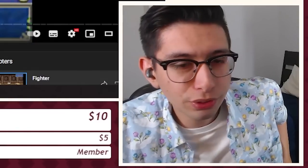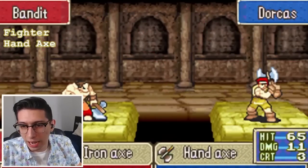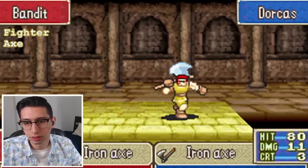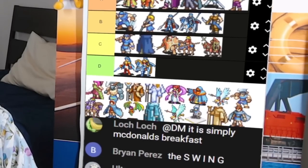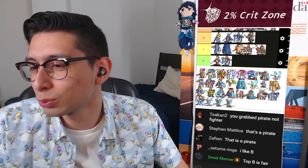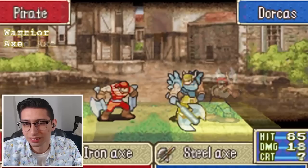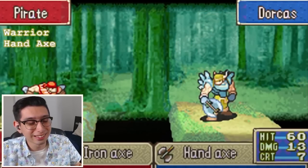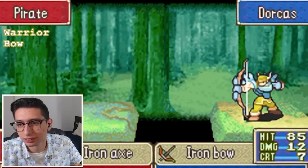Next up we've got Fighter animation. Holy shit! I need a replay on that one — that one's fast. That one jump scared me. I just got jump scared by a fighter crit animation. That's a cool one. We've got Warrior coming up right after. That's an all-time classic animation. Even that hand axe animation is swag as hell. Where we put Warrior? I think Warrior S tier makes sense. It's a really cool, distinct, iconic animation going into S.